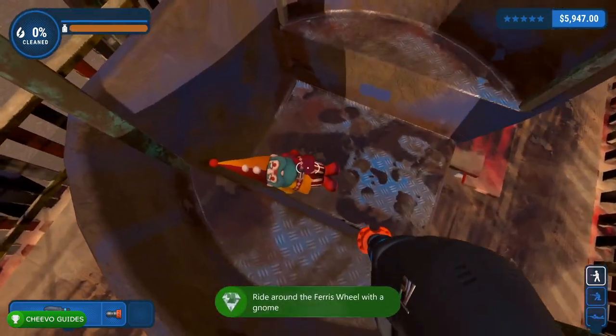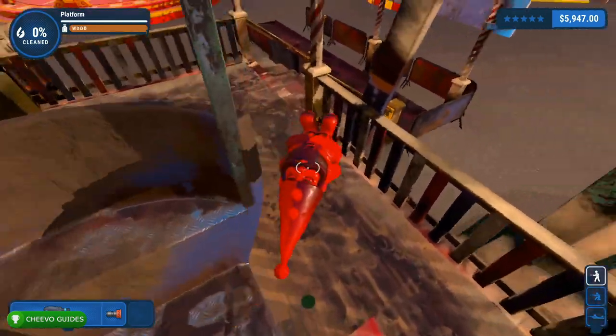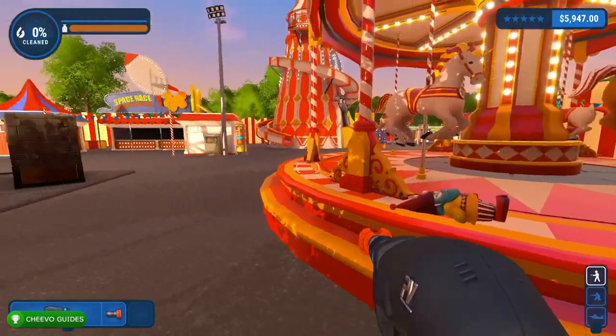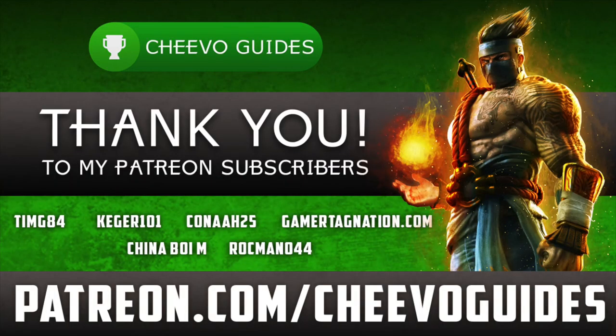Once we get back to the bottom, our achievement should be popping — called Best Buds, worth 20 Gamerscore, for riding the Ferris Wheel with the gnome. That one was nice and easy. Make sure you guys keep an eye out on my channel as I'm uploading videos for every single achievement in Power Wash Simulator.